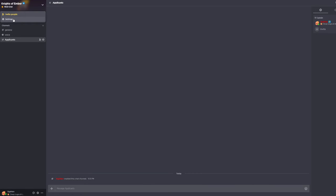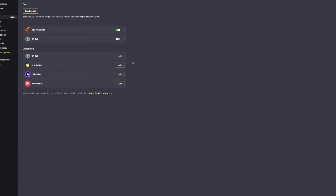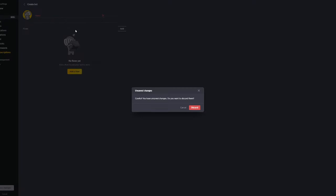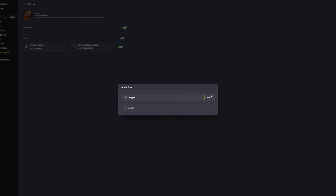From there, go to settings and then go to bots. You can either create a new bot or go with a secondary bot — it doesn't really matter. I'm probably just going to use the welcomer. Click edit and then click add.